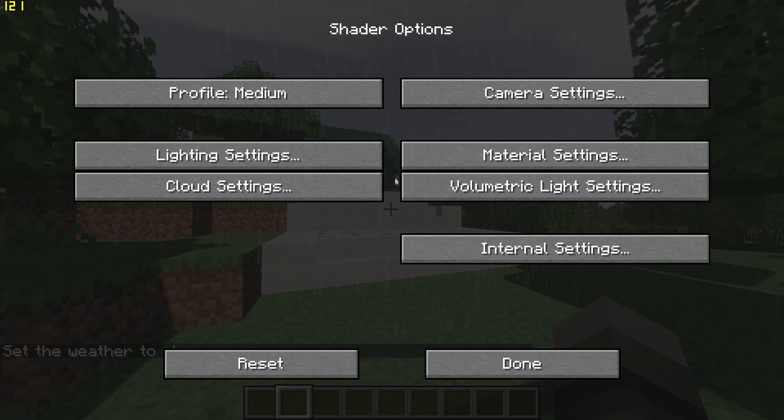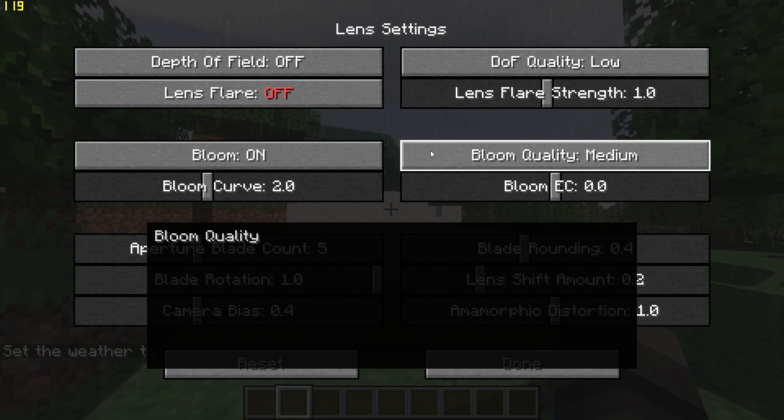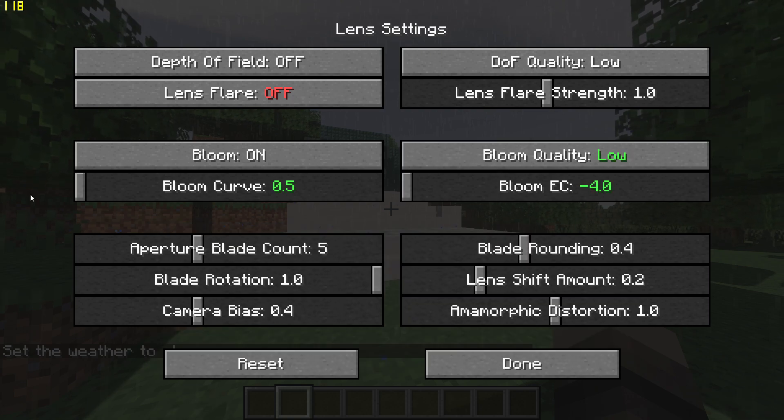Then you'll want to go to Camera Settings, Lens Settings, and turn off Lens Flare. Set Bloom Quality to Low, and set Bloom Curve and EC to the lowest setting.